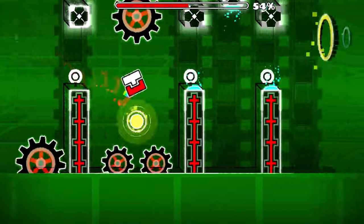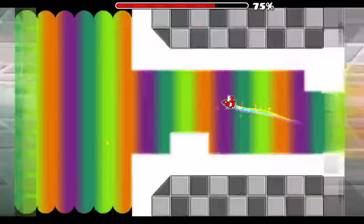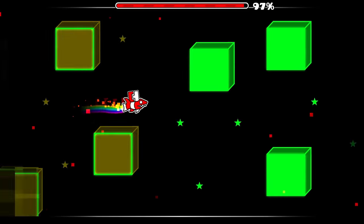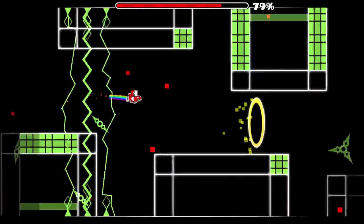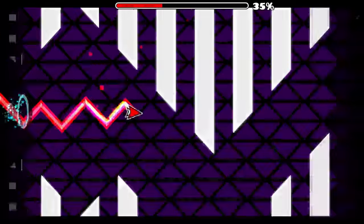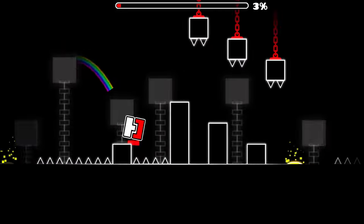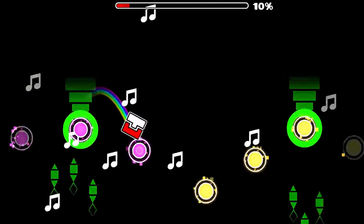Everything would change when players would discover the second half of this level. First would be this extremely cool red blur effect flowing through these block structures. Then there's this part which shows the full potential of the new color channels in quite an amazing way. Then this gravity ball part shows these diamond blocks pulsing with its glow effect. Finally, the level would end with a ship heart. This level would help popularize effect levels and creators would start experimenting with how well they can maximize the capabilities of the editor.